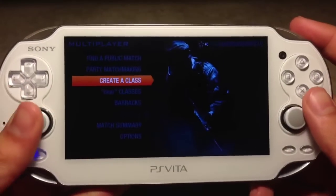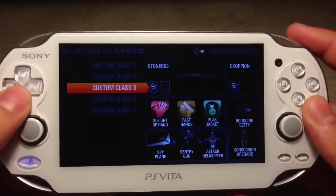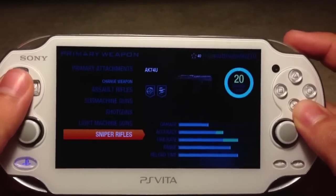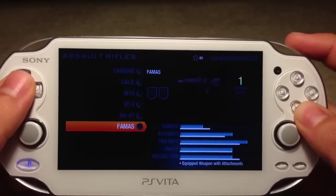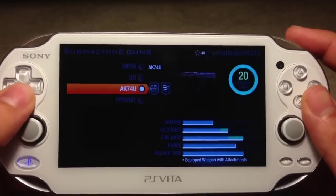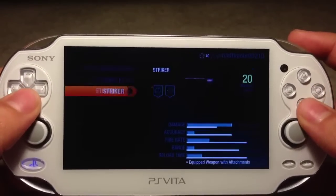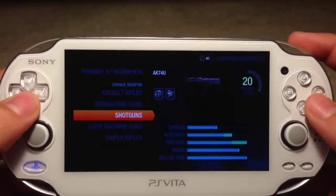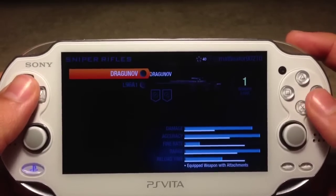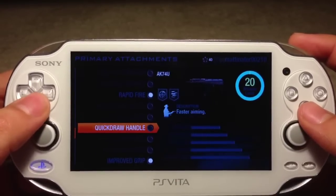Now let's look at create-a-class. You get five custom classes and you can't get more by prestiging — once you prestige, you still have five. A lot of my guns are level 20. It is not hard at all to rank a gun up to level 20 — unlike other Call of Duties where the final level is nearly impossible to reach. It'll probably take you three, maybe four matches at most to get a gun up to level 20 with a decent number of kills.